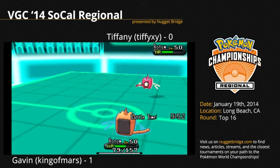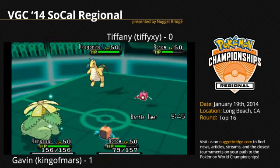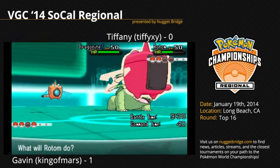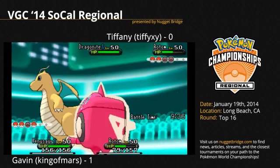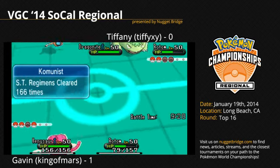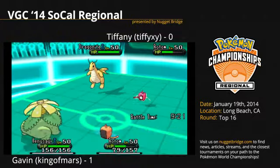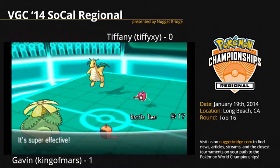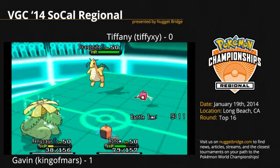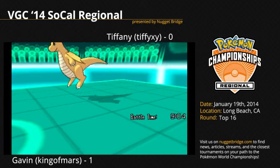Gavin still has his Charizard in the back. Gavin opts to send out Venusaur as Tiffy opts to send out her Dragon Knight, who has Dragon Dance — which could be a game-changing move right now. Both players finalizing their moves. Dragon Knight goes for a Fire Punch onto the Venusaur, doing a lot of damage. Venusaur goes for Giga Drain onto the Rotom Wash, knocking it out and healing Venusaur back to slightly under 50%. It is now Dragon Knight versus the world again.